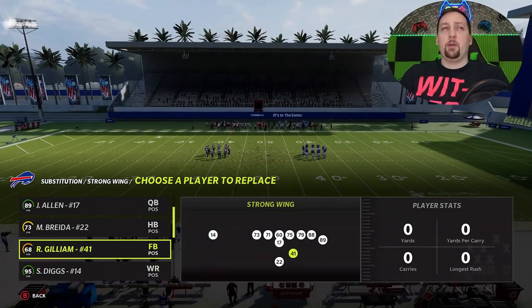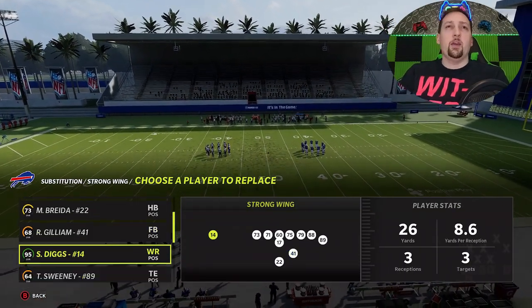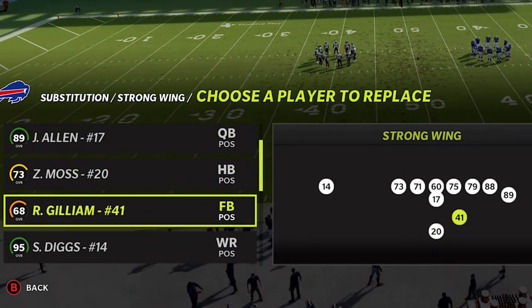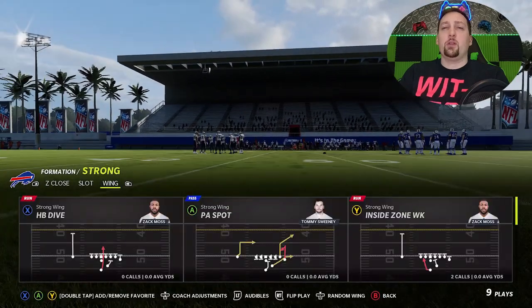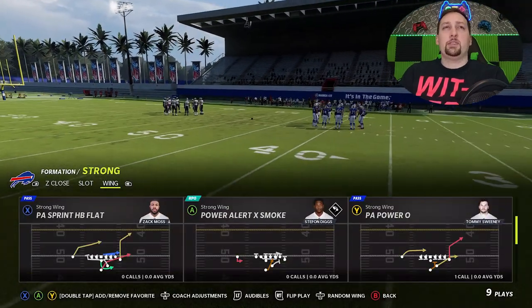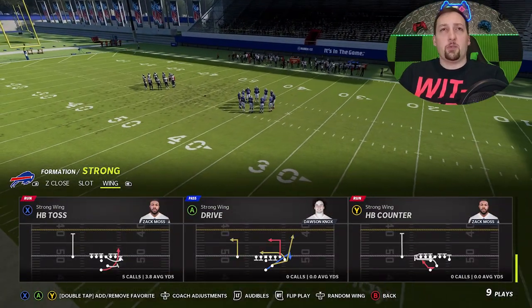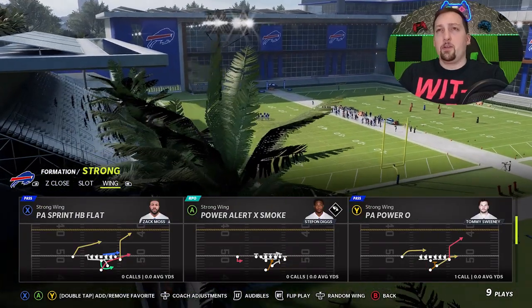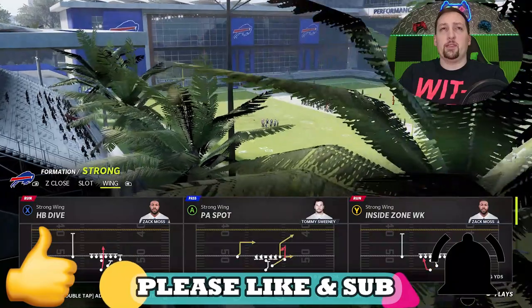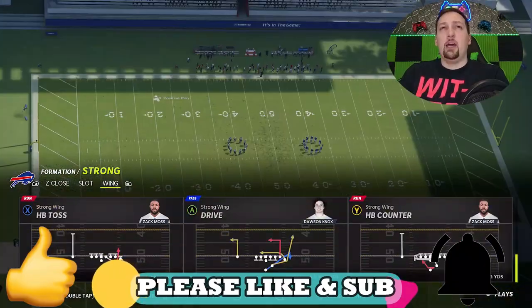Now, something very important: because I'm running this for the fullback, you're going to want to make sure that you put your fastest receiving running back at the fullback spot. For this team, it's going to be Matt Breda. We're lucky enough to have a 96-speed receiver, and that's going to make this play super glitchy. There are a couple more pass plays that I probably won't get to in this video.